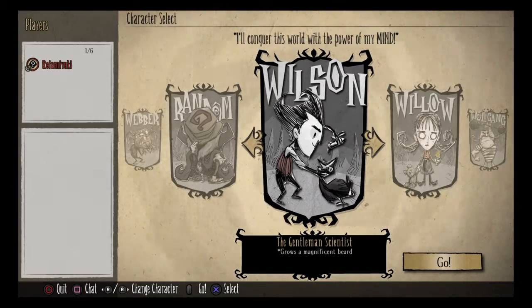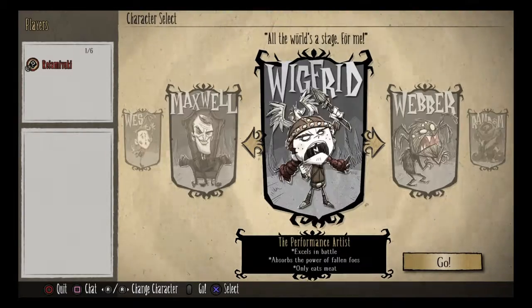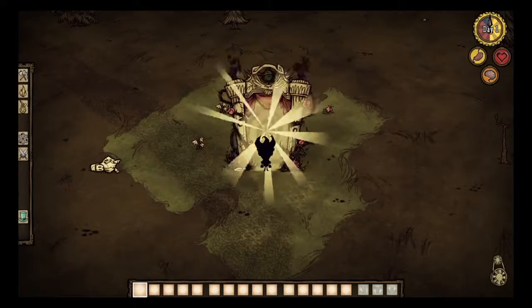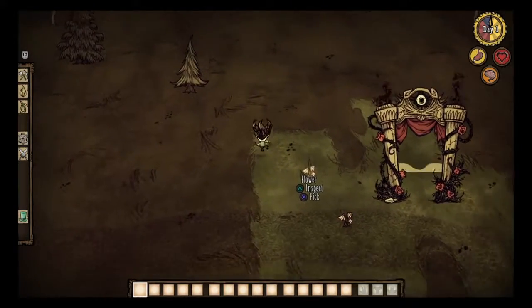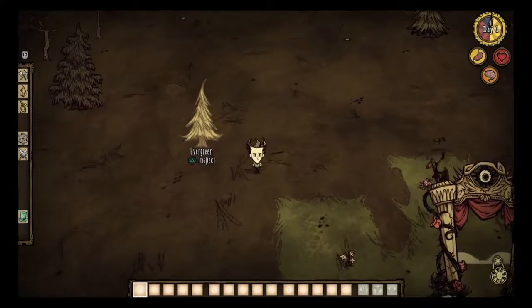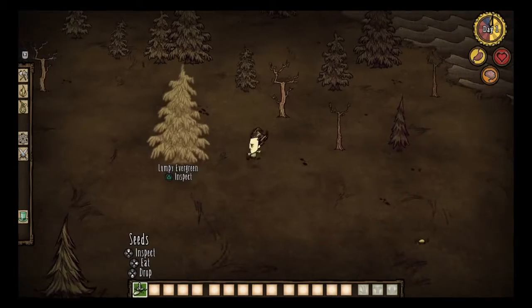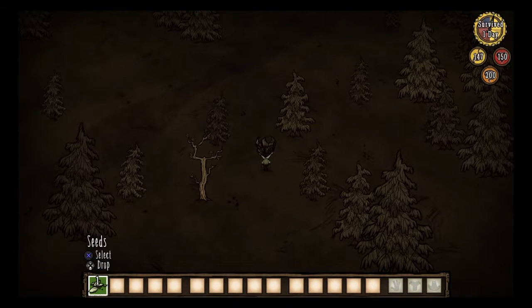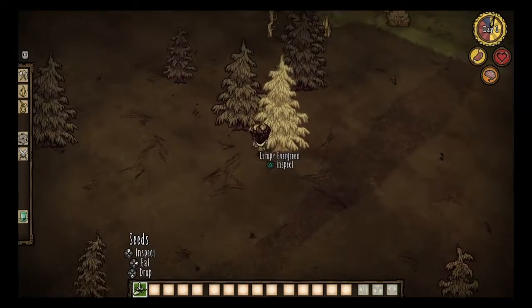Starting out, it doesn't really matter which character you play as as long as you're comfortable with them, but personally I will be starting with the easiest of all the characters to play as, which is Mr. Wilson. Wilson is pretty much the easiest character to start out with, as he really has no advantages nor does he really have a disadvantage. He's pretty much just your all-around basic character, which makes him quite good for most beginners. During winter, he has 150 health, 150 hunger, and 200 sanity.